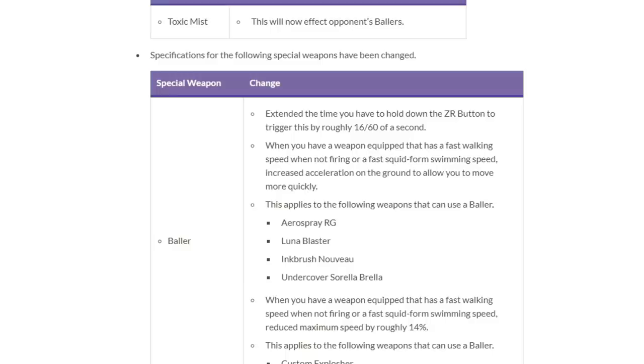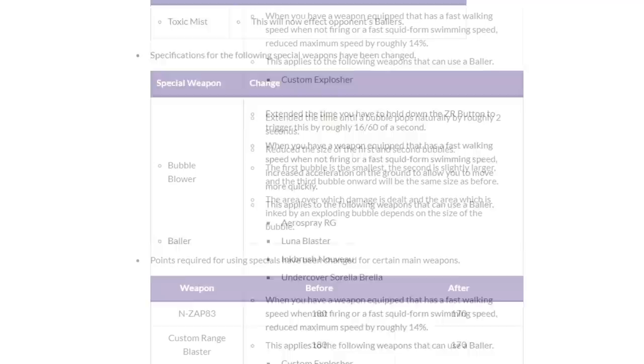That weight class change only applied to X-Blow, so this patch secretly nerfed X-Splasher, and they didn't change its points for special down from 220 — I don't know why Nintendo doesn't like this weapon. They also increased the time before it explodes by 16 frames, so when you hold ZR to start an explosion, that takes an additional 16 frames in which the Baller can be broken and it's easier to move out of the way. If you've heard me talk about Baller's special design being a bad panic button that could kill people — this was Nintendo's answer: make it a panic button that very rarely kills people.